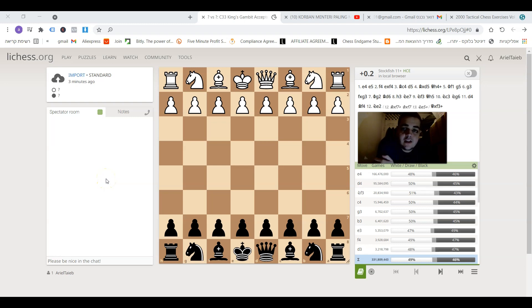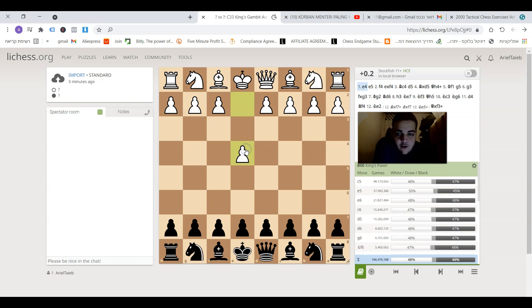Hello everyone, this is a real type. In this video I'm going to show you a game which was played by Joseph Henry Blackburne when he had the black pieces against the King's Gambit. White started with e4, black played e5, and f4 — this is the King's Gambit — and after exf4 white played bishop c4, known as the Bishop's Gambit.